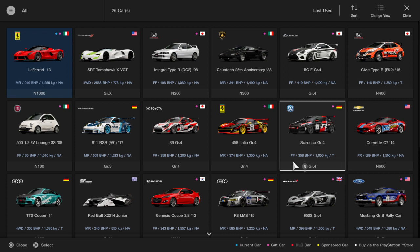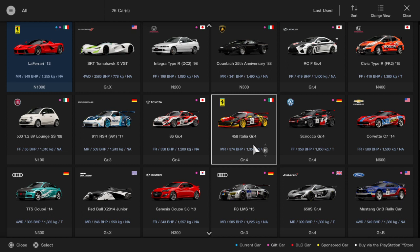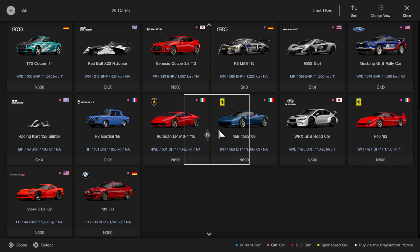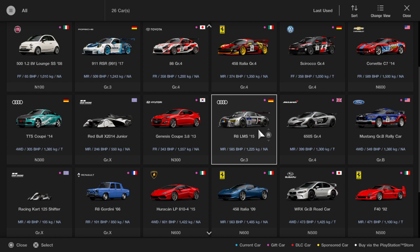There's also a Scirocco which is a Volkswagen, then the Ferrari 458 GR4 — I've got quite a few GR4 cars for free. This is the car I first got when you log into the game for the first time. I've got a kart as well, I got that for free. There's an R8 Gordini car, the 458 normal, and an R8 LMS 2015 for GR3, which I've heard is pretty decent — I've driven it and it's not bad. I've got loads of different cars for free, and I have 26 cars total.